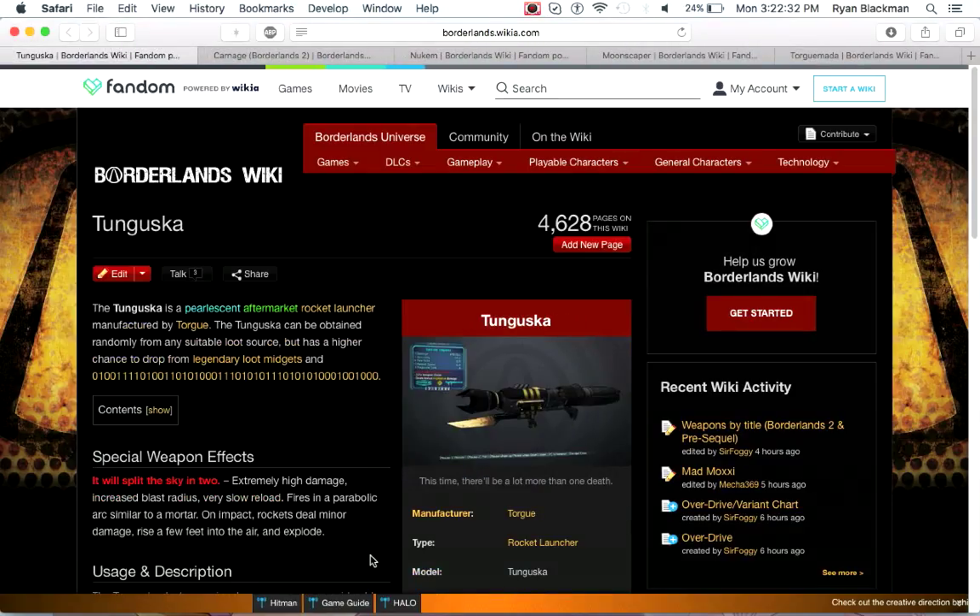Next up is the Tunguska. The Tunguska is essentially the Nukem, except it does significantly more damage. It has slower reload and has a better chance to kill you. Don't necessarily farm for it, though if you do want to, you can get it from Loot Midgets or OMG WTF — and it is a pearlescent rocket launcher.